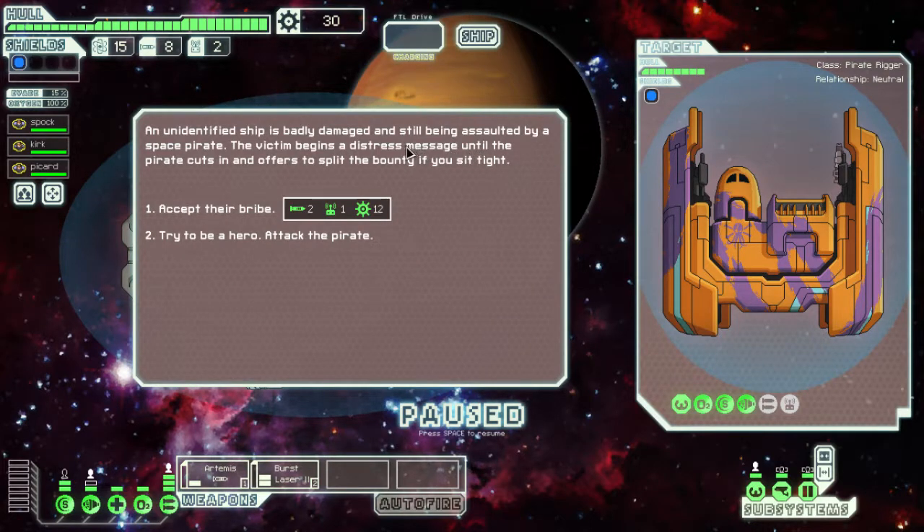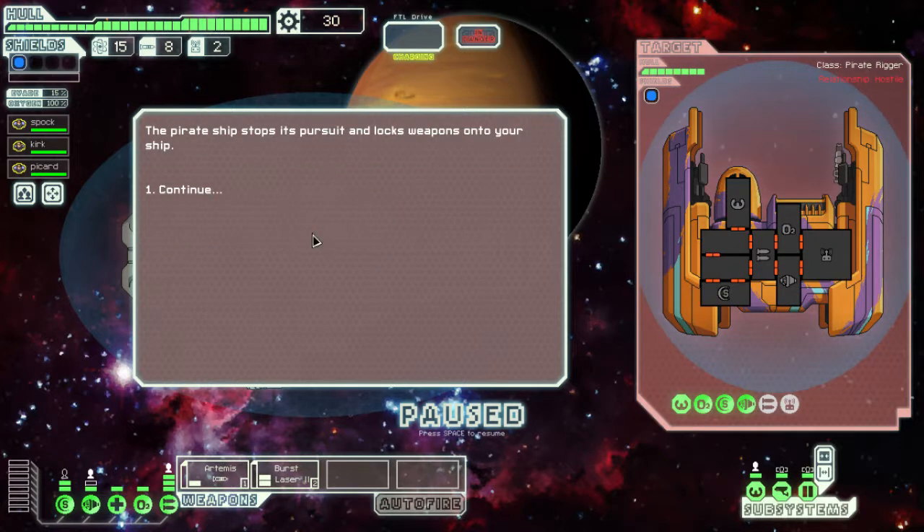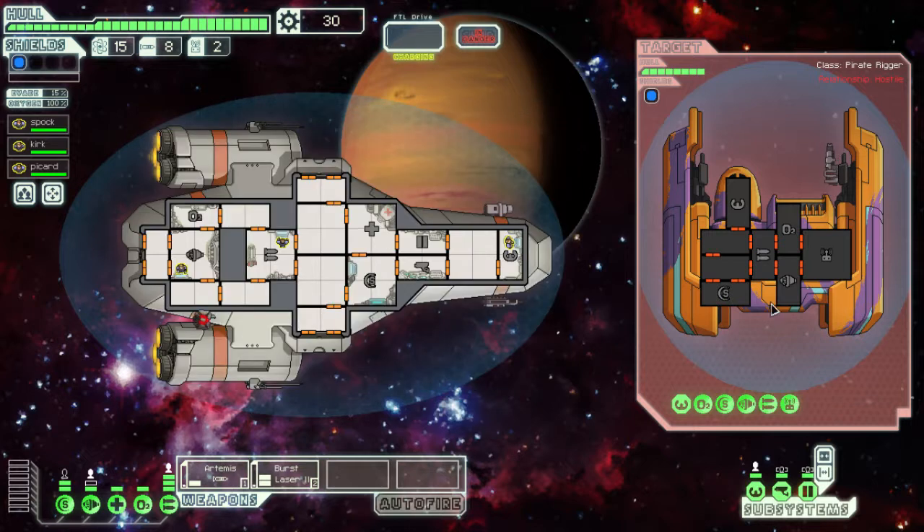An unidentified ship is badly damaged and still being assaulted by a space pirate. The victim sends a distress signal until the pirate cuts it off, offering to split the bounty if we help. We could get two missiles, one radio component, and 12 scrap — or we could be a hero and fight the pirates. They only have one laser, so we're going to attack.